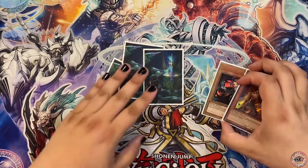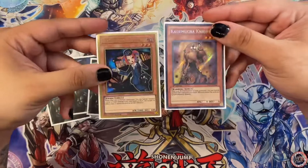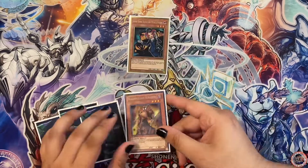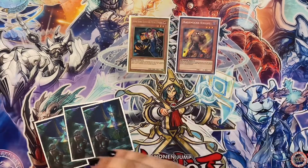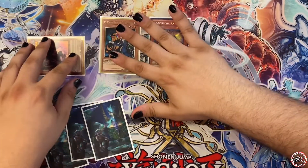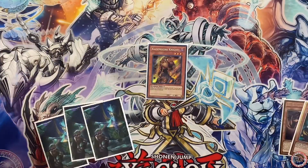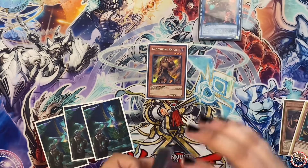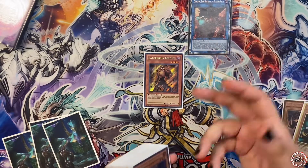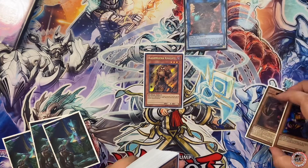For the combo you only need three throwaway cards — whatever you want — plus Tour Guide and Kagemucha Knight as your combo starters. Normal summon Tour Guide, activate her effect. Chain one: Kagemucha, chain two: Tour Guide — chain block so you don't get ashed. Tour Guide special summons Grapha. Link those away into Cherubini. Cherubini's effect is a cost, so even if they want to Ash or Imperm it, it goes through anyway. On summon, activate Grapha's effect to special summon Seer from your deck.